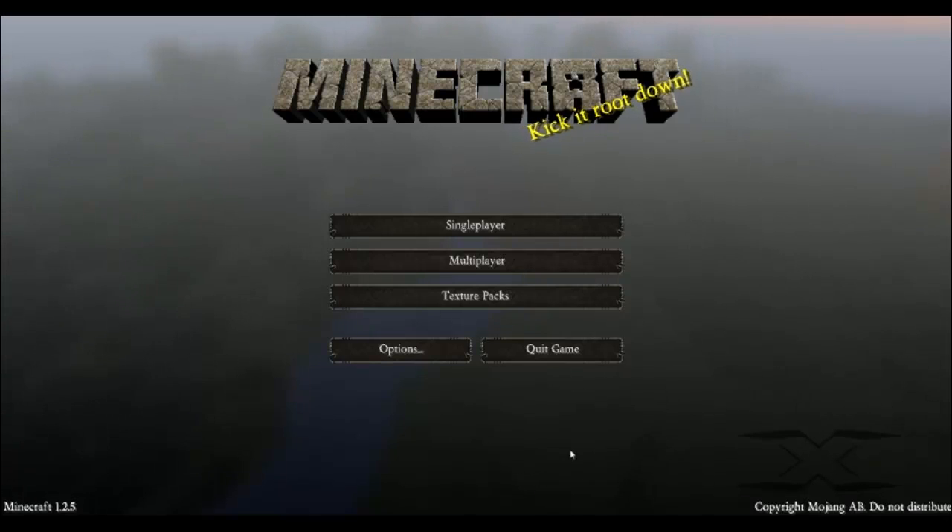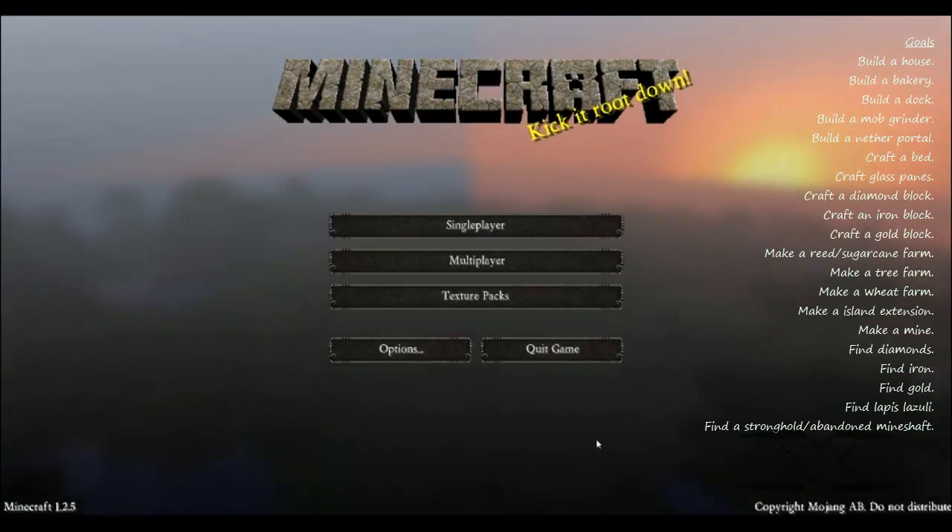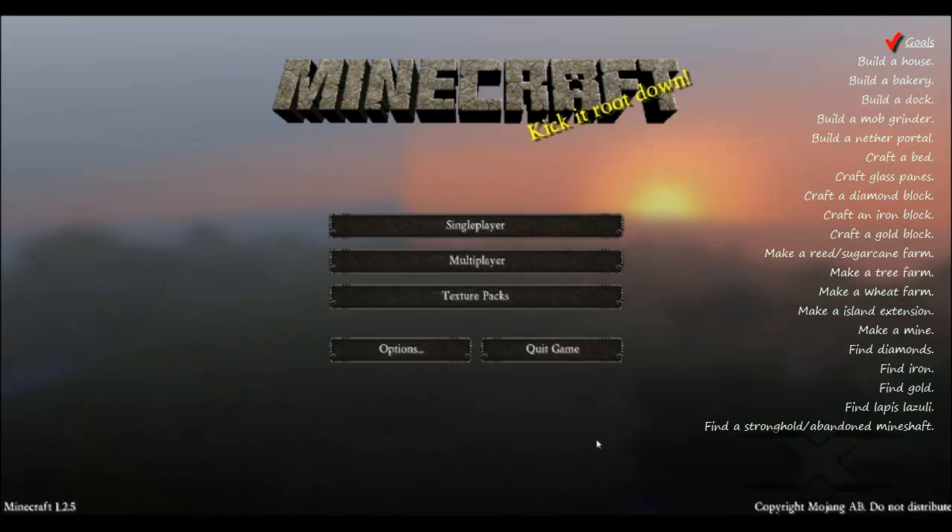Hey guys, welcome back, John here again with Zeon TV. We're going to be doing a new series I'm calling Survival Redux. Basically, I'm going to be using a seed to spawn in a survival map — essentially nothing more than an island. We start with limited resources and go through a whole bunch of challenges — I believe I have 20 — which you can see on the right side of the screen. Every time I complete one, there's going to be a little check mark and a completion animation.